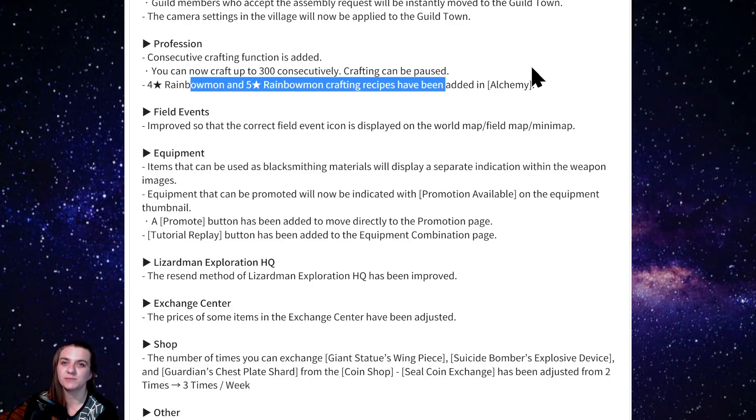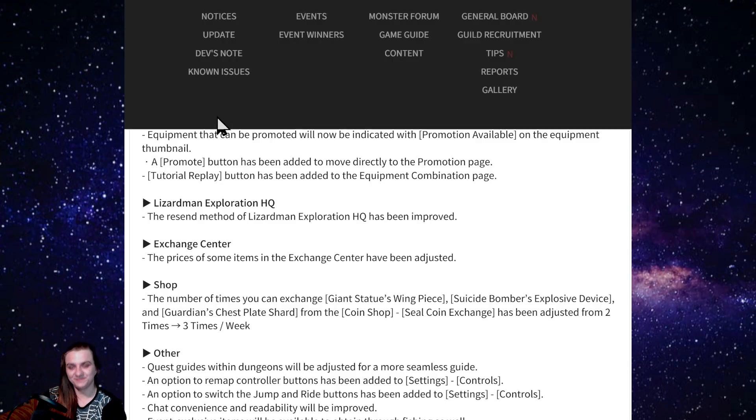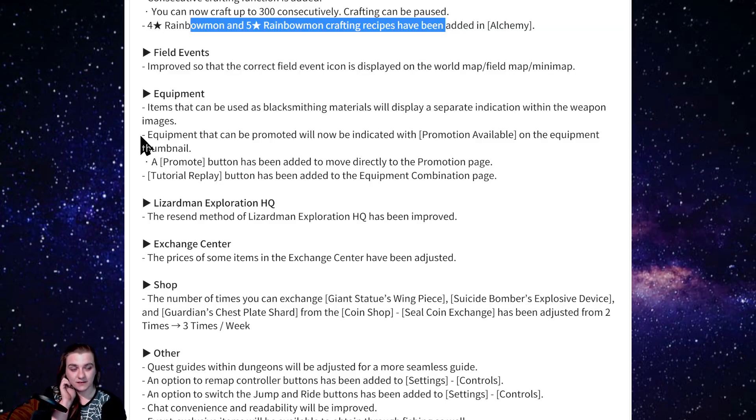They're also adding four and five-star rainbow crafting recipes. There's an event right now where you can buy 24 of them. There was a story about running out of rainbow mods while upgrading a water vampire hunter and having to restore him — super annoying. So this change is welcome for crafting.